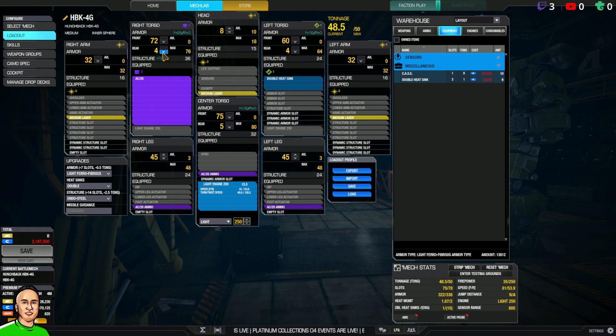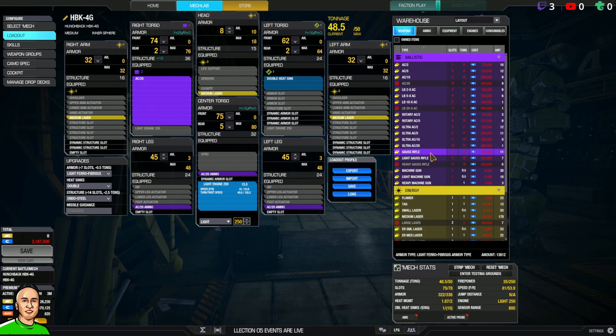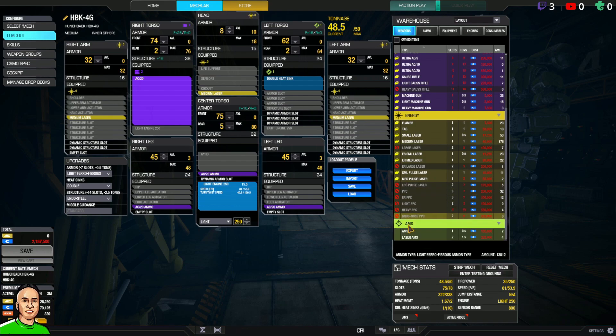I'm already maxed — do you mean put more armor in it? I've got 48.5 tons left, I could put more ammo. Yeah, that sounds good. I could also put AMS — that usually helps a lot in brawling. Let me just do AMS for now; we can make modifications. It's quite a flexible build to be honest, as long as it can get close and beat people.